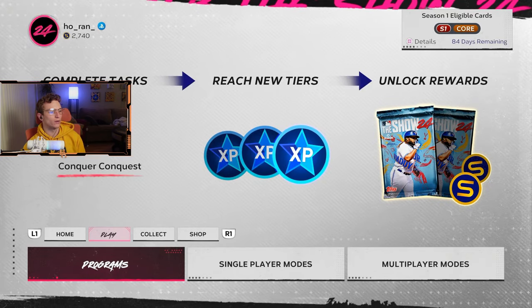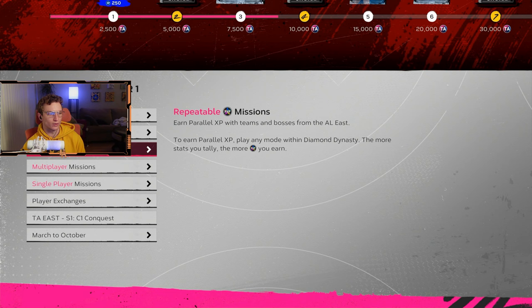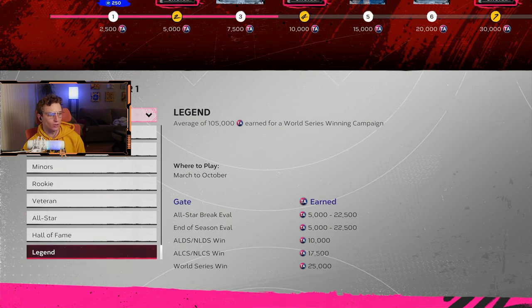An additional optional thing you can do — which I'll be doing on this channel — is bringing the Oakland Athletics to the World Series in March to October. In March to October, you do get XP towards Team Affinity and across all Diamond Dynasty programs as you play and hit milestones. March to October is like a condensed or shortened franchise mode — a full season against the computer. As you reach the All-Star break, end of season, ALDS, NLCS, and World Series, you get XP.